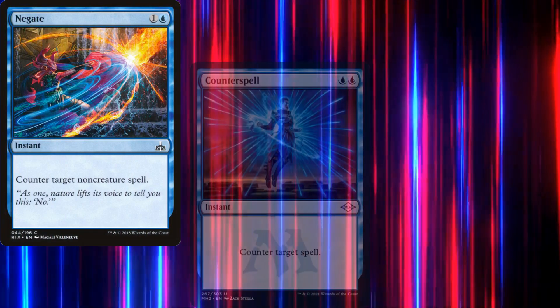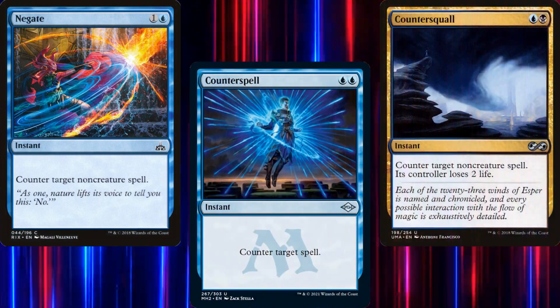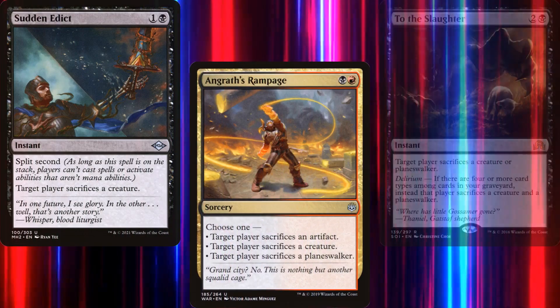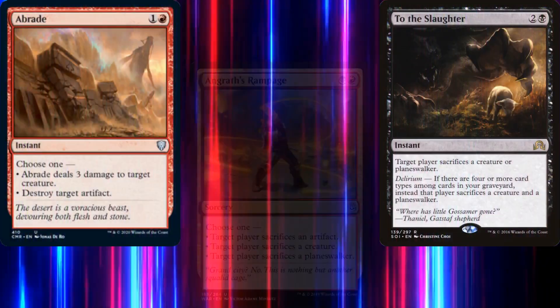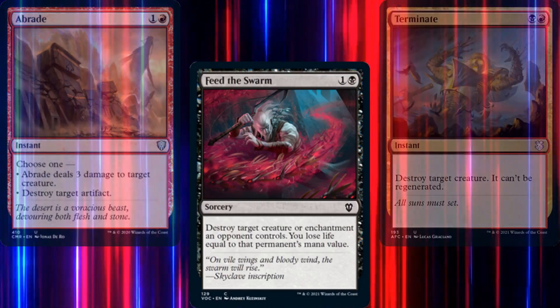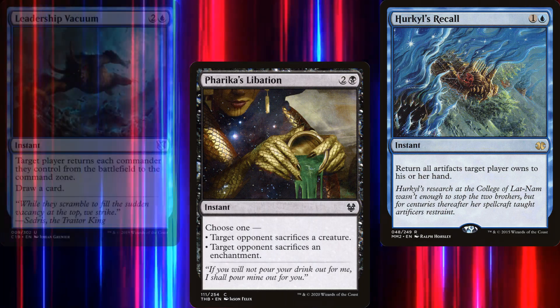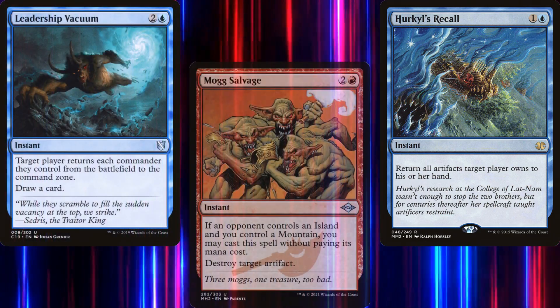Our Counterspell package consists of Negate, Counterspell, and Countersquall. For Spot Removal, we've got Sudden Edict, Angrath's Rampage, To the Slaughter, Abrade, Feed the Swarm, Terminate, Bedevil, Farka's Libation, Heroe's Recall, Leadership Vacuum, and Mog's Salvage.